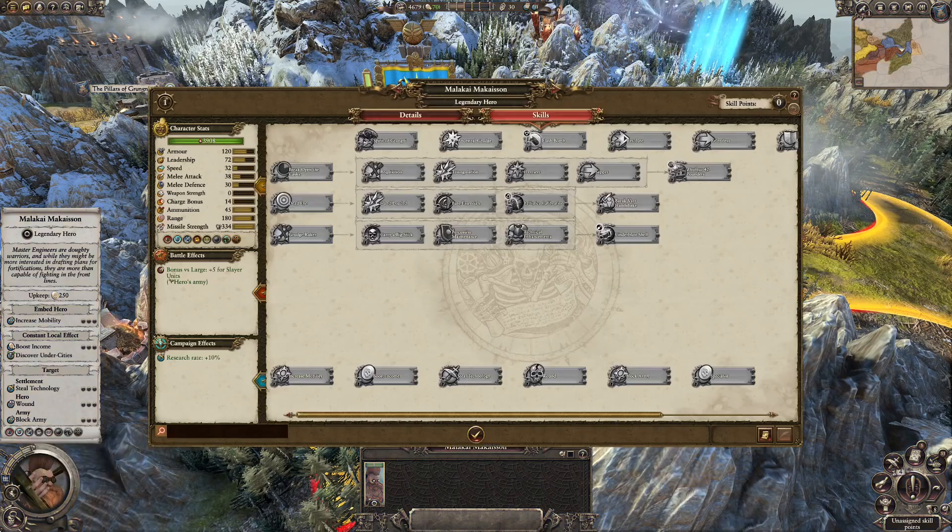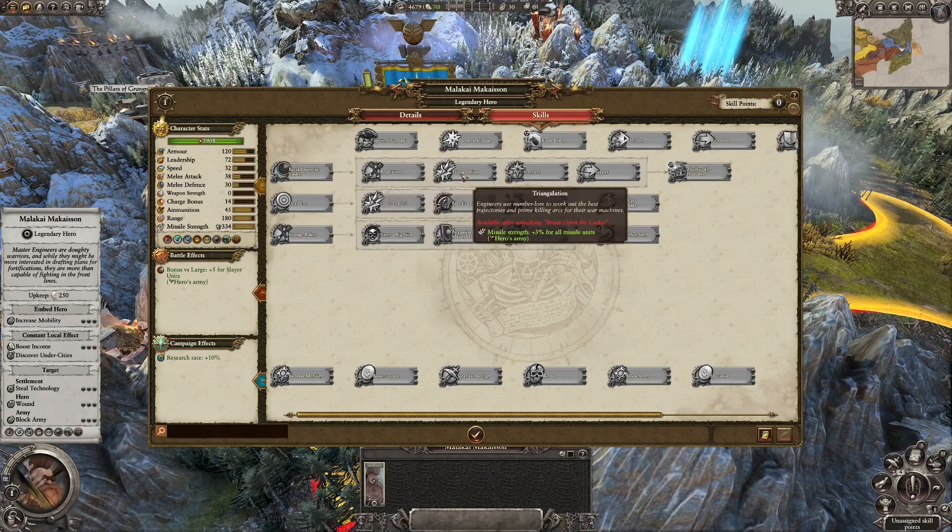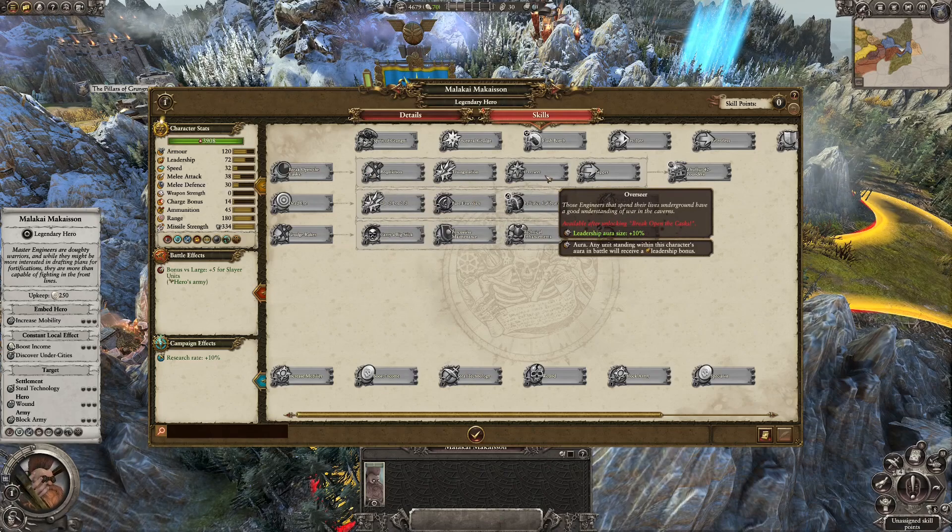Stat-wise, he's pretty good — can deal a lot of damage, has a ranged weapon too, and a lot of armor for a Slayer, which is rather curious. He's pretty well statted up, and the 180 range is absolutely wonderful, especially if you're going to be focusing around range builds, because as a dwarf you will probably be focusing around range. Skill-wise, he's pretty much a Master Engineer, as expected, because he is a Master Engineer, so you're going to get a lot of different buffs from this character, able to focus around range combat.